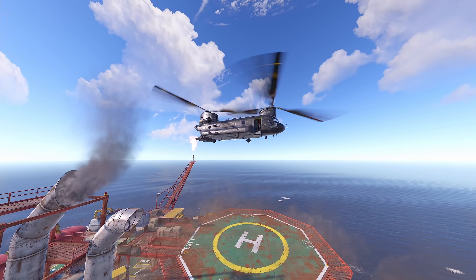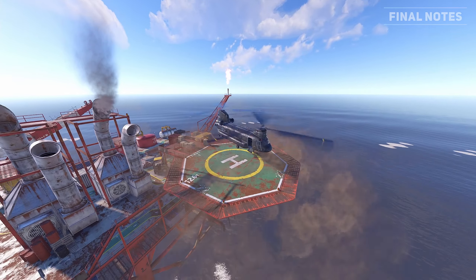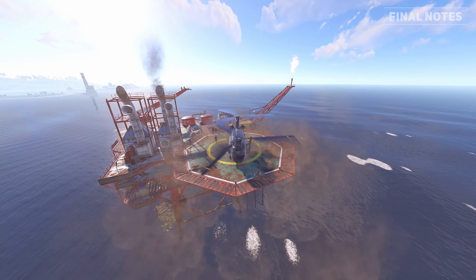The Chinook event is separate from the Chinook that arrives at the oil rigs when the locked crate is being opened. The oil rig Chinook goes to the landing pad and drops off heavy scientists for the player to fight, then leaves.